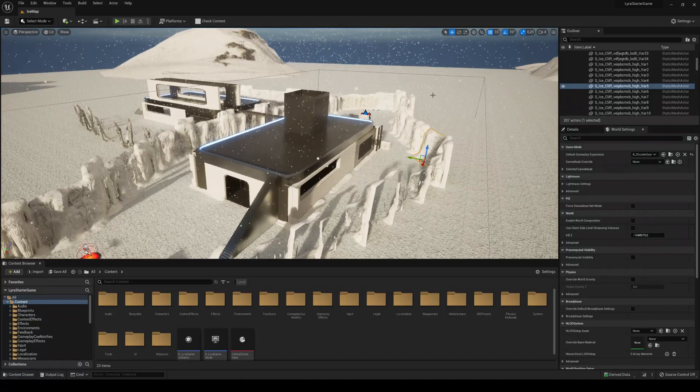You can even use that Unreal Engine canyon valley level — I think it's called the Valley of the Ancient or something like that — where they showcased Quixel assets. Imagine importing Lyra into that scene: you could create a Battlefield-style game. You could literally create Battlefield 6 if you wanted to.